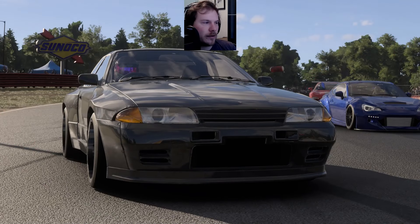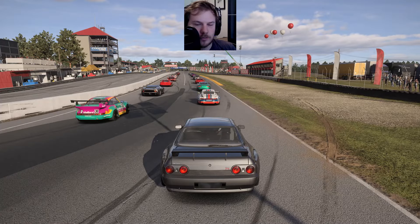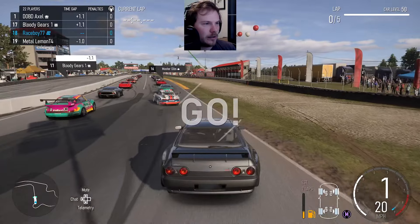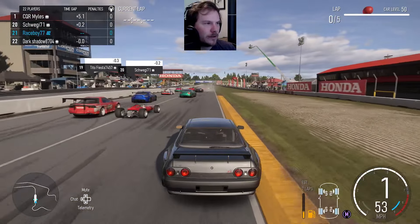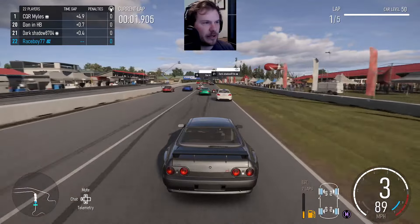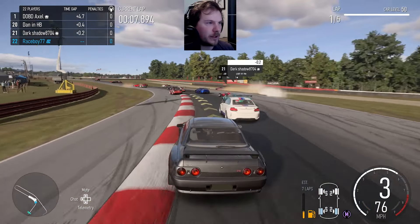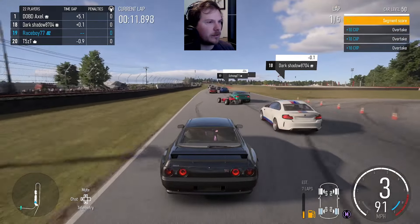A-class featured multiplayer in the Nissan GT-R R32 with the wide body. Starting at the back here — go around me please. This is going to be a very challenging race: small track, big lobby, lots of fast cars and fast people. Let's start picking away at the field.